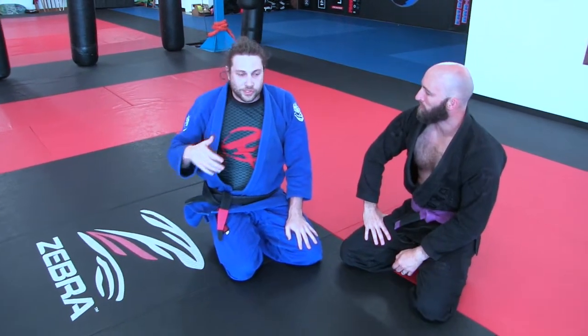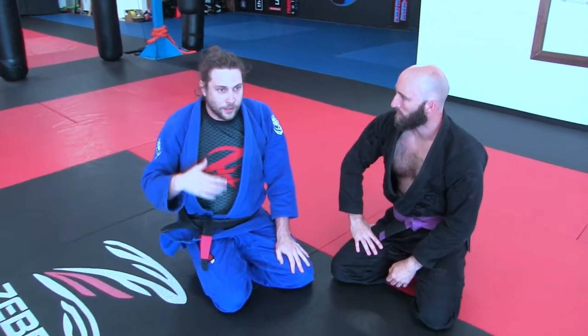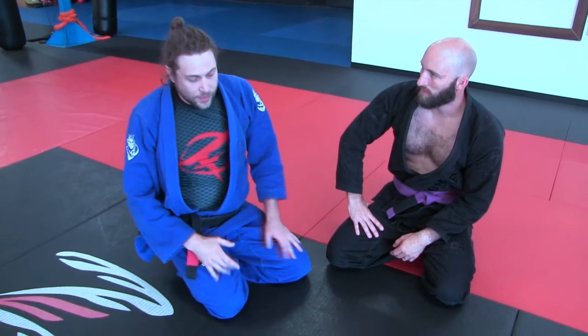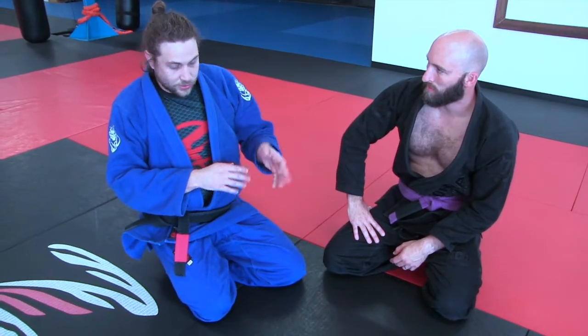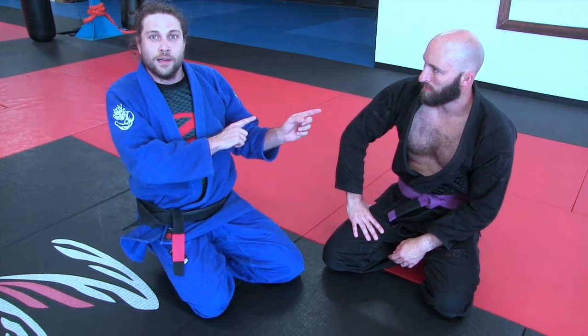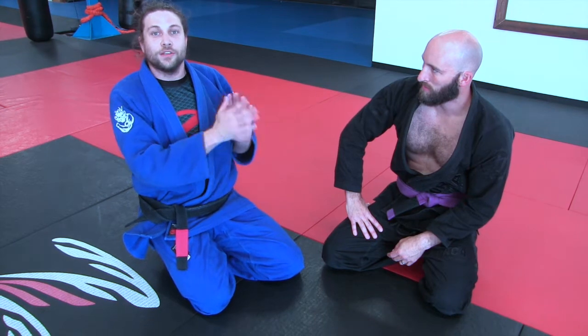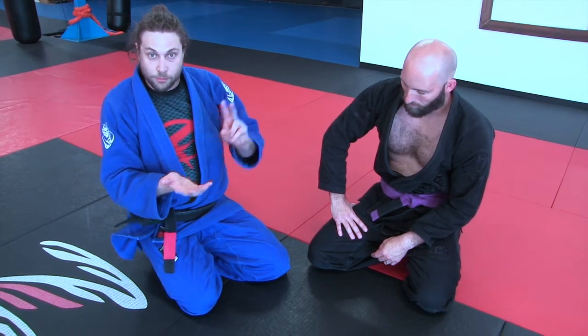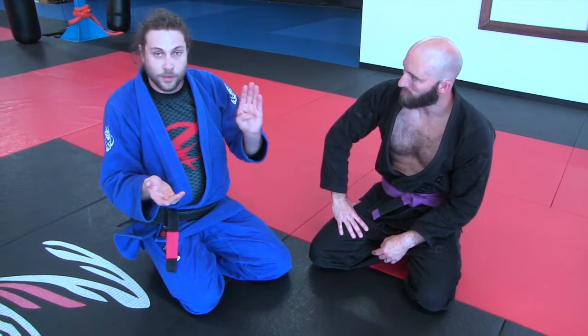That's the strategy: back take, knee tap, rollover, back take — it's a loop, a continuum, a combination. This is such a good strategy because they stack: I go one to two, two to three, three back to one. If they post on the rollover and you didn't get your head out and didn't take the back, you just run the sequence again. It's a really cool attack system for half guard: back take, break over, rollover.